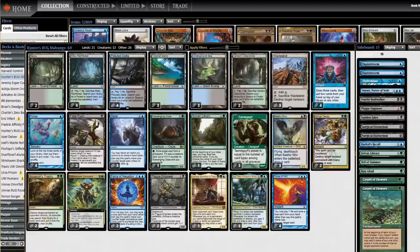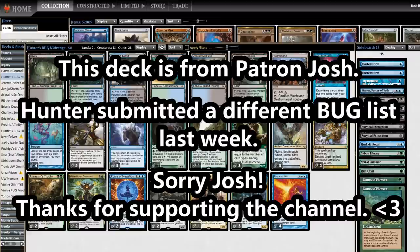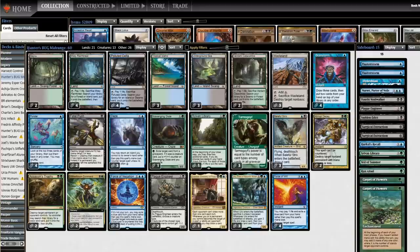Welcome back to another Bosh and Roll video. Today I'm playing Legacy, and this is BUG Midrange. This is from Hunter on Patreon, and this is a pretty classic take. All of the hotness of Modern Horizons 2 has been bombarding us, spawning all sorts of new archetypes and crazy upgrades to old ones. And here we have just an honest Tarmogoyf deck.